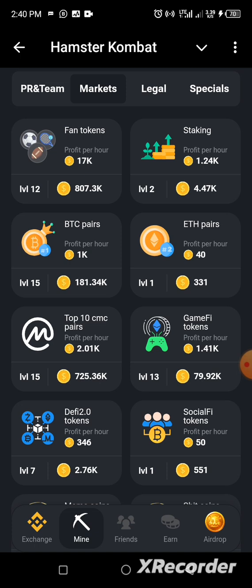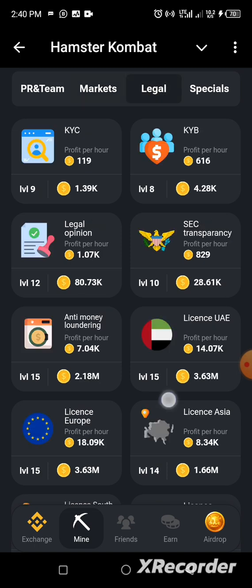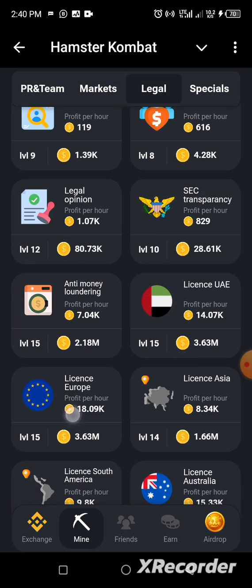The second card is located under Legal and it's called 'Legal License Europe.' Click on Legal, look for 'License Europe,' and that is it — the second card is assembled.